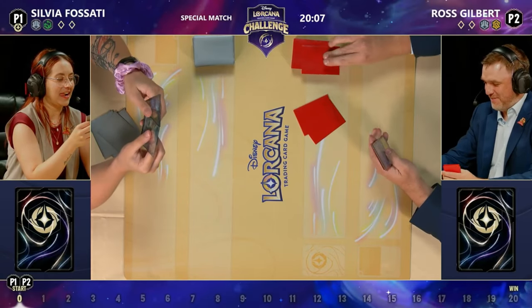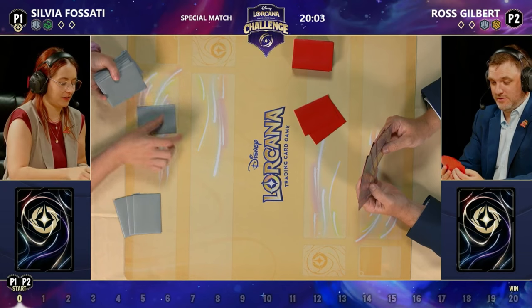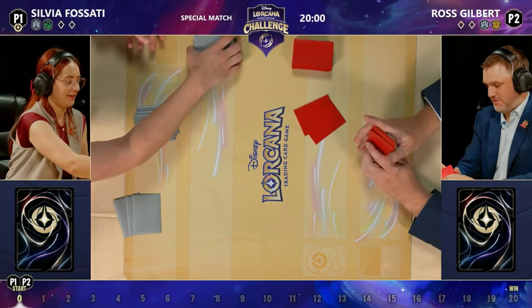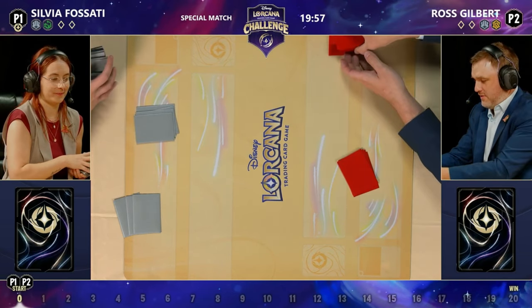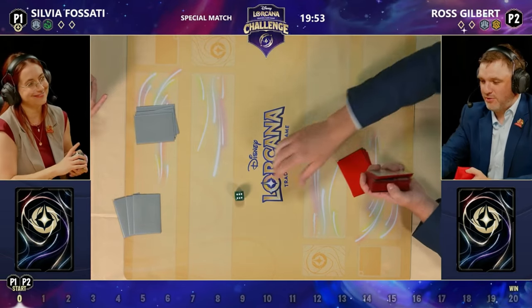He does like his aggro. I played against Ross at the first content creator set championships — it was the first round. I was feeling pretty confident. I had Emerald Steel, like the most meta deck. I was feeling very good about it. It was still kind of an under-the-radar deck at that moment in time.